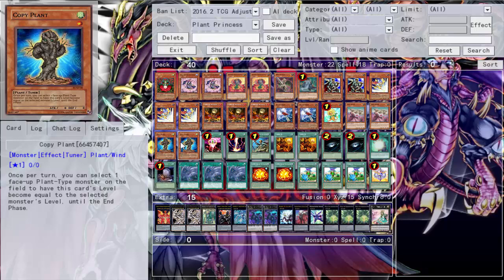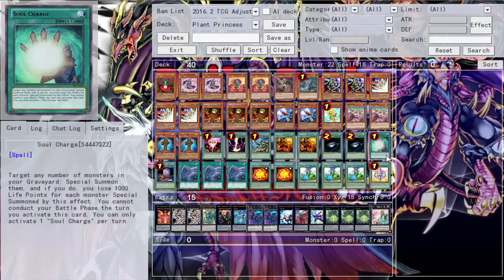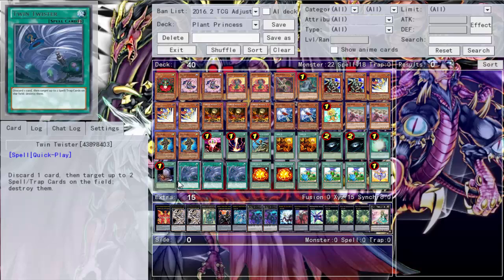That's 22 monsters. For spells: One for One to special summon Copy Plant and copy a level - simple as that. Raigeki of course. ROTA since there are some warriors in here. Two Trade-Ins - you could run three, it's up to you. Two Dark Holes - despite my tag partner, this deck is really slow and can get stalled out easily. So if I opened a bad hand I wanted Dark Hole available to clean up the field and make room for my tag partner to get in.